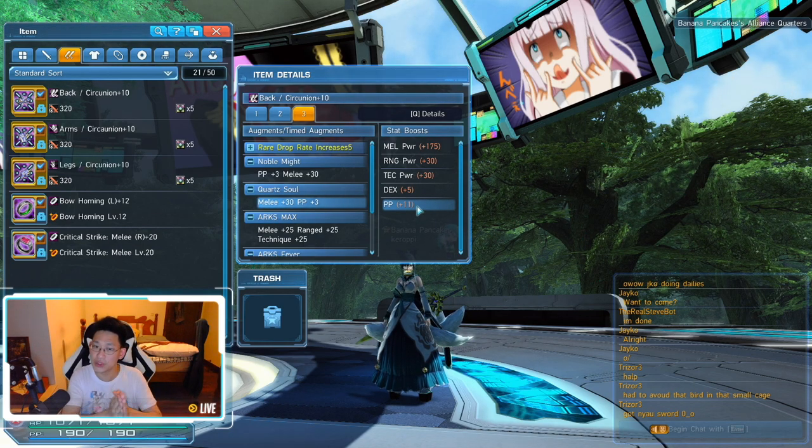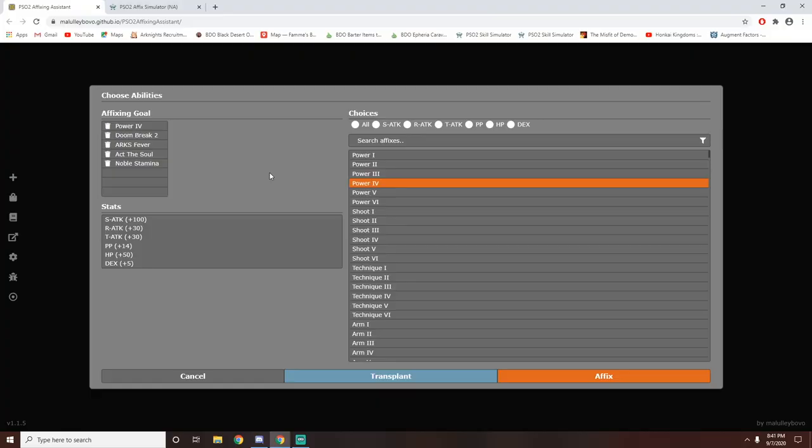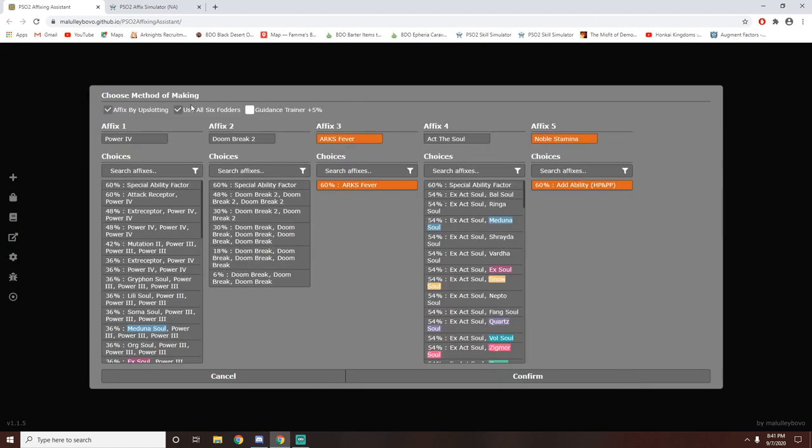So hopefully you guys aren't confused yet. All right, let's move on. The next step on this website is you simply click Affix. By default, Affix by upslotting will be ticked — you want to untick this because we're not going to be gambling with upslotting, because there's so much RNG involved and you don't want to mess around with RNG because it can really screw you over.